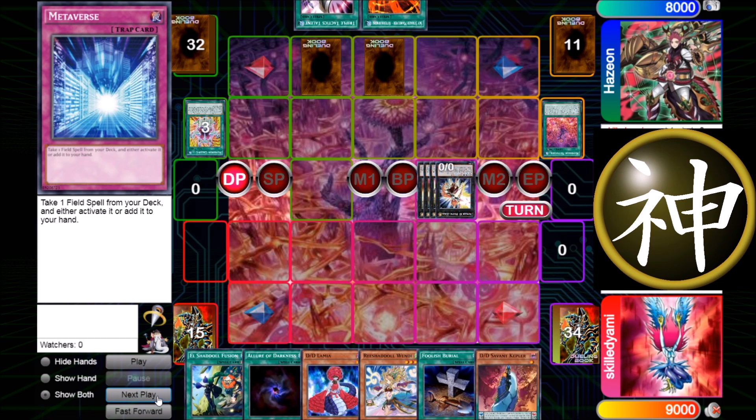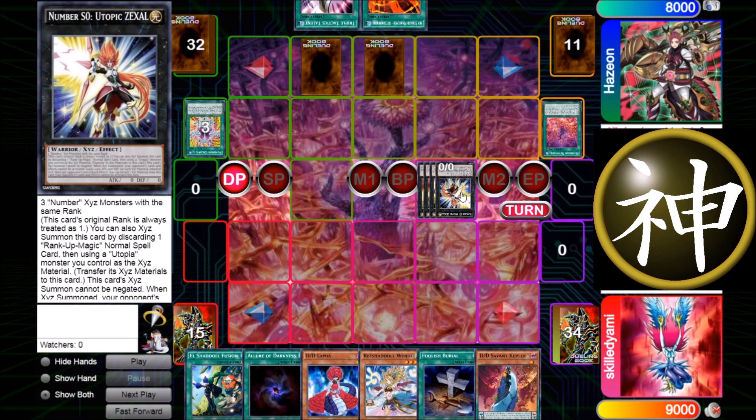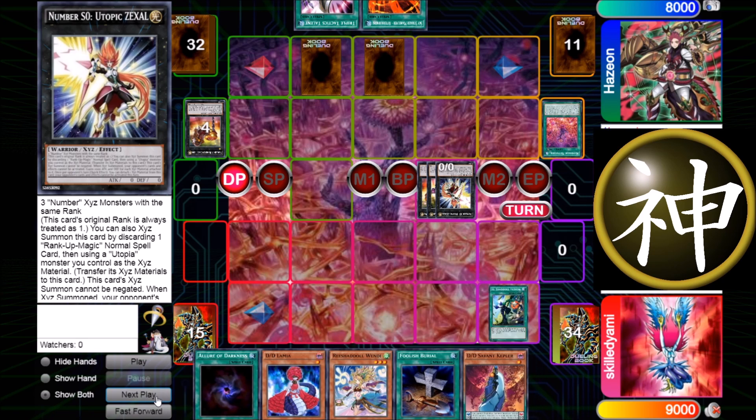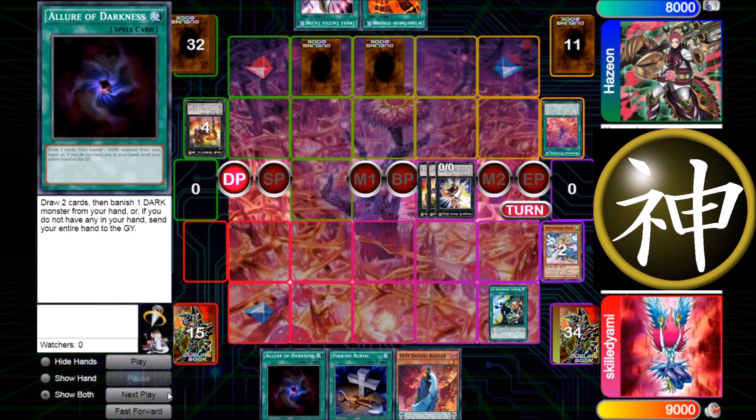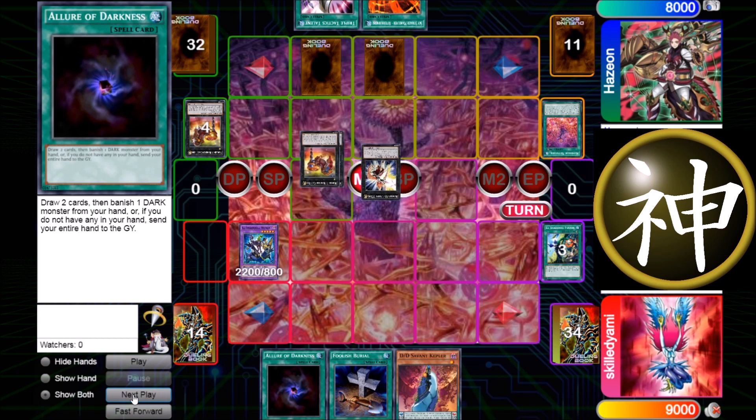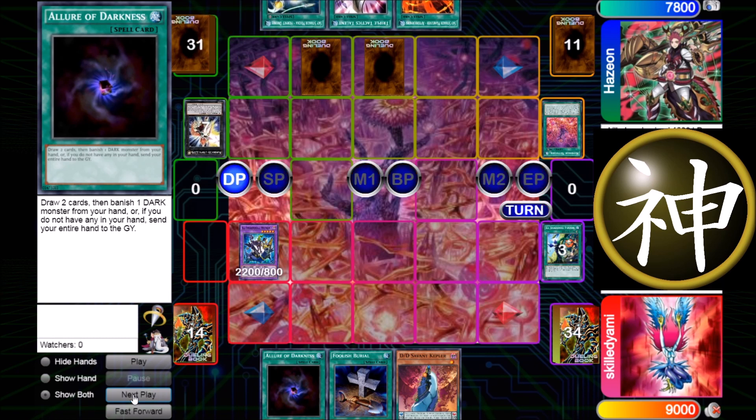It's my turn and he uses Mystic Mine in the draw phase — not playing around Impermanence or anything. I think it's correct to use it in the standby phase actually. I chain El-Shadoll Fusion and fuse Lamia and Winda, since I can still revive Lamia when I search it with Kepler and Dark Contract. I special summon Winda but cannot use Winda's effect. I decide to go instantly into battle phase and attack with Winda, but he says he wants to do something maybe in main phase — I have some time to think and decide not to attack.